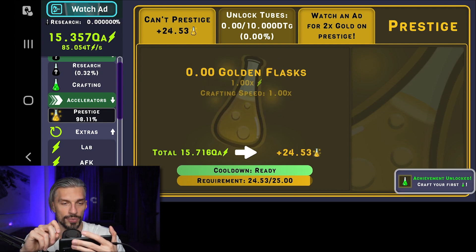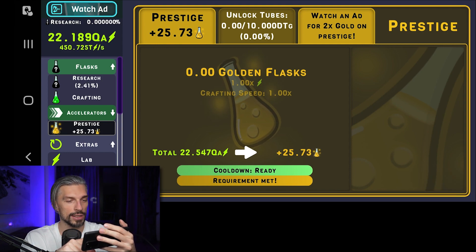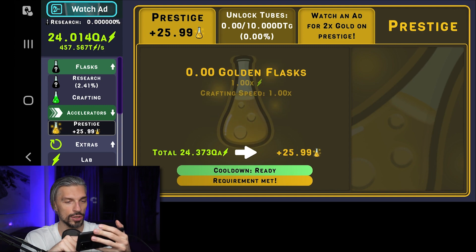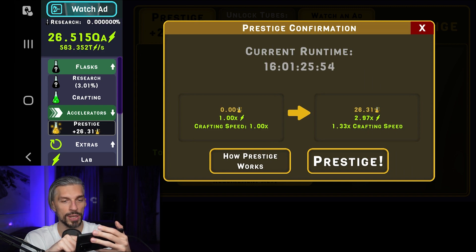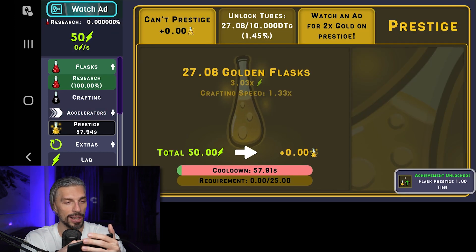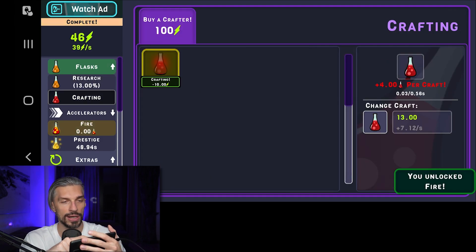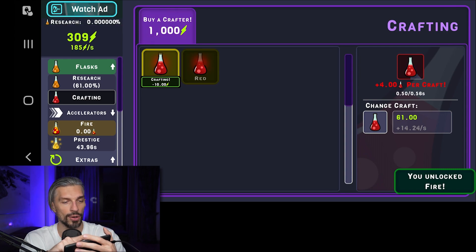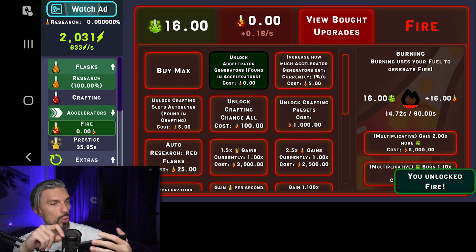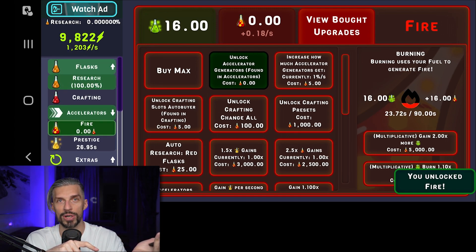Prestige is really close — the requirement is basically to get enough energy, and it's almost there. We are ready to prestige! Cooldown ready, requirements met — prestige! There we go. Our speed will be three times faster, energy gains and crafting speed will be 1.33x. Obviously getting more stuff before prestige gives a better buff, but I don't want to wait, so we prestige now and start from scratch. This is how the game looks when you just start: you research your first flask, the red one, start crafting, upgrade things. There's also a new tier of upgrades — we'll talk about that in the next video.